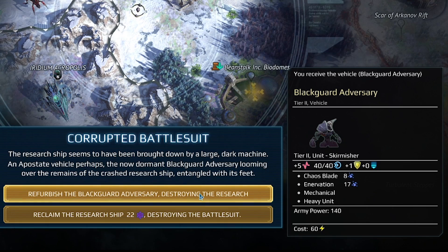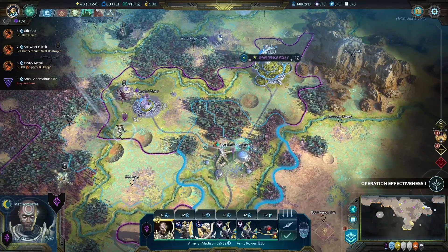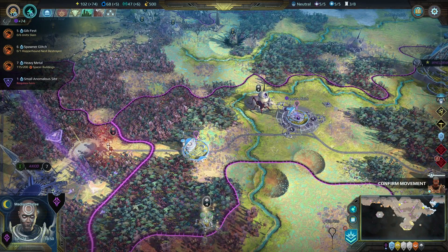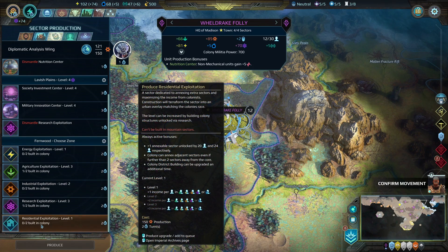I can't afford budget cybernetic Arnold so I'm gonna go ahead and reject him. I found a corrupted battle suit that I'll be able to put on my heroes. Random marauders keep trying to attack my capital but thankfully I have a big enough army to defend it. I can't help but feel like that should be experience going towards my units. I just grabbed my third sector, Fernwood, in my capital. This time in Fernwood I'm gonna build a Residential Exploitation to be able to build a taller city.